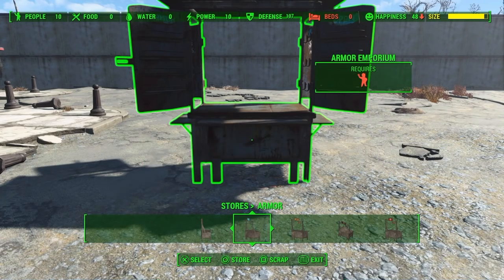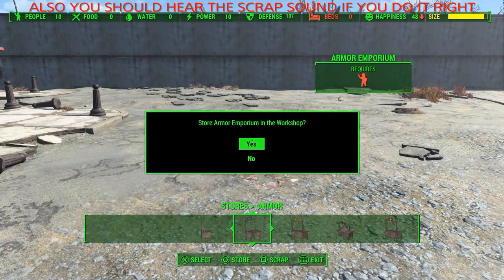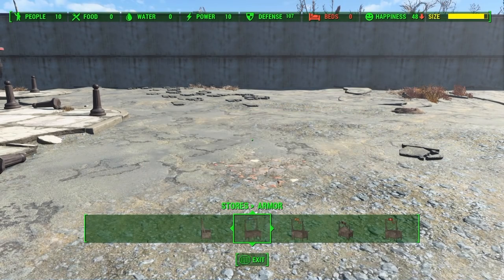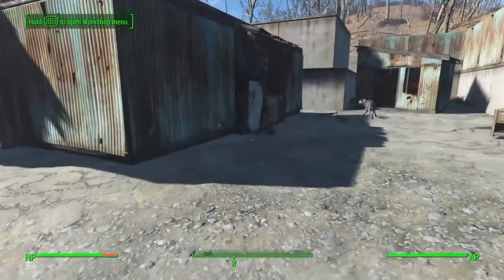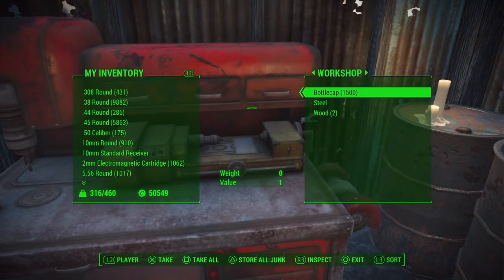What you want to look for is the scrap menu will come up really fast in the background and then the store will disappear and it will say store in your workshop. Then you want to press yes, and what this will do is store it in your workshop so you can place it back down and you get the bottle caps in your workshop.